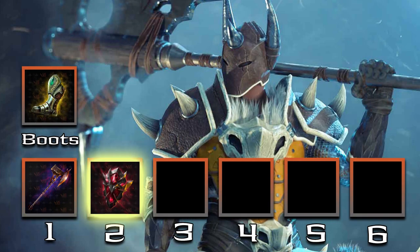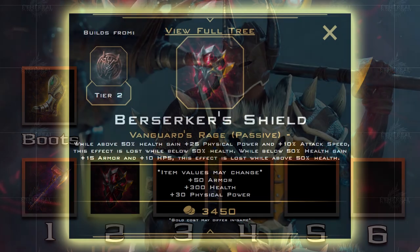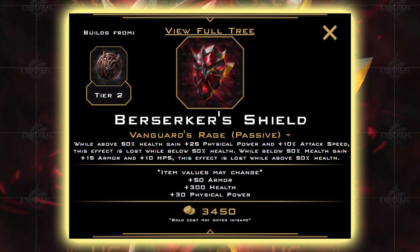Second item is Berserker's Shield. As I mentioned in the Iran build video, this seems like a must for any type of bruiser build. It gives us 50 armor, 300 health, and 30 power. The Vanguard's Rage passive provides power and attack speed while above 50% health. Dipping below 50% converts that speed and power to armor and health regen. It's pretty self-explanatory as to why any melee bruiser would want this.